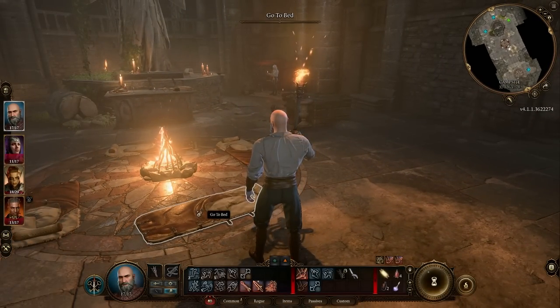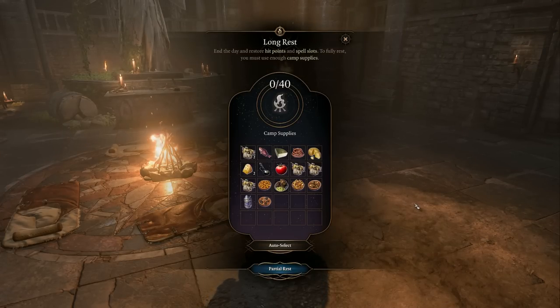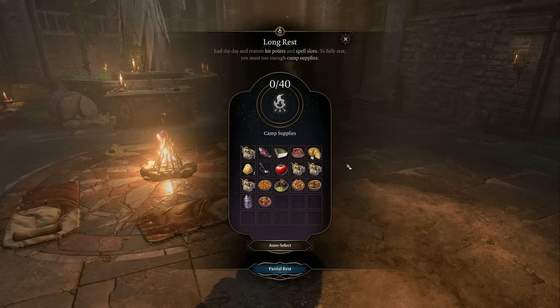Resting in this game does require some setup if you want to be fully restored. We have camp supplies that restore hit points and spell slots. To fully rest you must have enough camp supplies. You start the game with supply packs — they are pretty heavy, but just one is enough for you to rest for an entire day. We're on episode three of our campaign and this is my first time resting, so if you stretch them out, they can last a pretty long time.